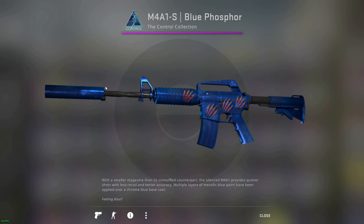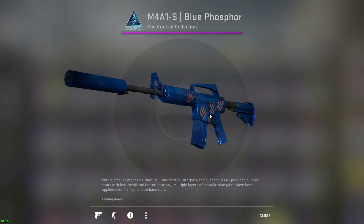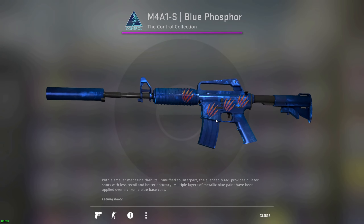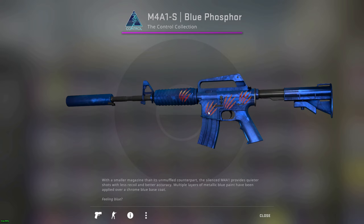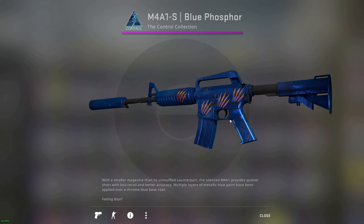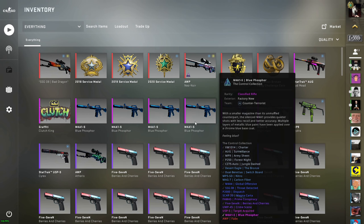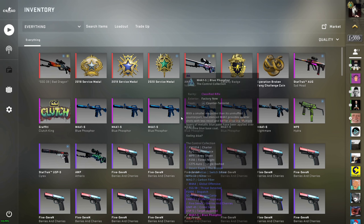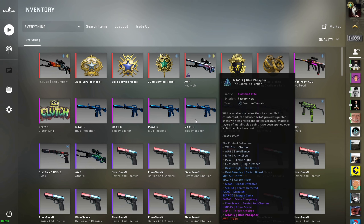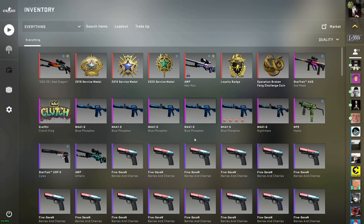They go well on almost any skin, especially flat-colored skins. If you have a flat-colored skin like an AK Red Line, I would recommend slapping a few of these on there. They just look really good. I would recommend buying a few — if they drop in price, just create a buy order. I have a buy order at $3.80 currently because I'm okay buying at that price, and I think they'll probably double from there.